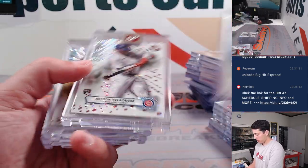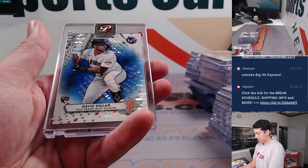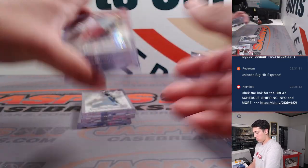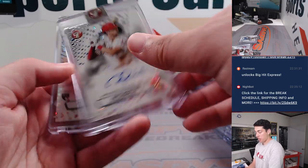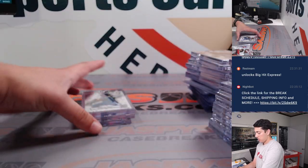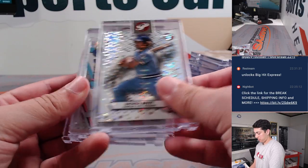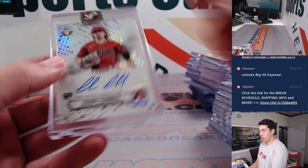Oscar Gonzalez. Vladdy Sr. gold. Josh Young Autograph. Gary Manoa. Reese Hoskins Autograph to 99. Zach Thompson pink to 15. George Brett. Ronald Acuna Jr. — oh snap — Autograph. And a Corbin Carroll Rookie Auto.